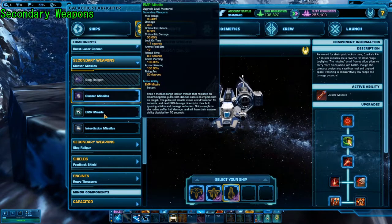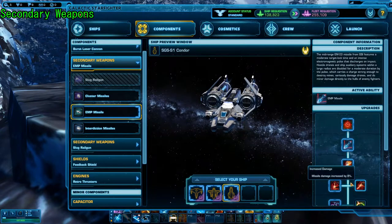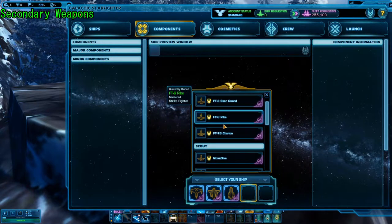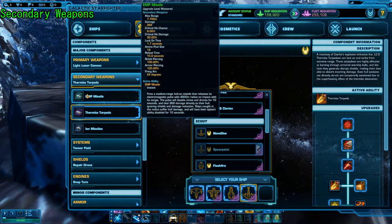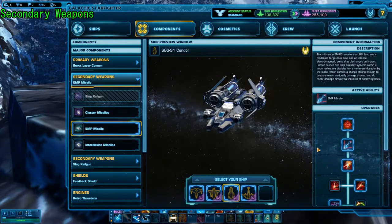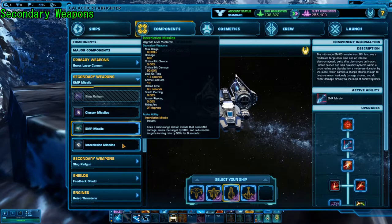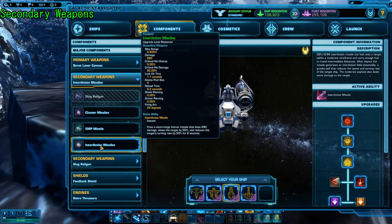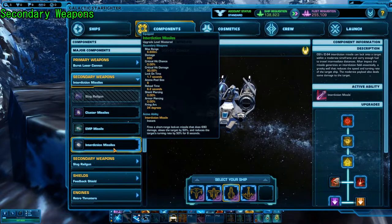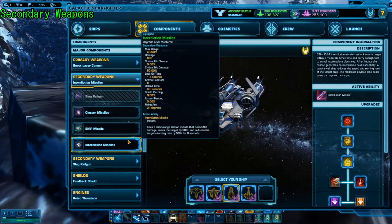So your main two options are interdiction and EMP, and the funky thing that happened with these is EMP actually got a range increase — to 8,400 meters, which is an extra 700 meters. It's a decent range increase and it's a solid option. Interdiction, on the other hand, did not get the same treatment. It was left at the same range as cluster missiles, and this is pretty much the only ship that has interdiction missiles, so it kind of sucks because the unique option that seems cool here is a fairly weak option.